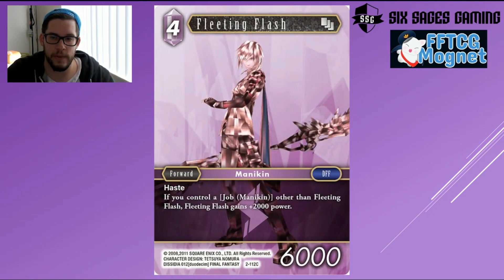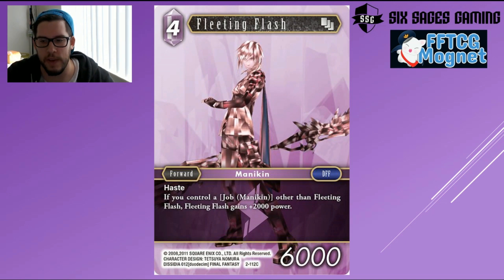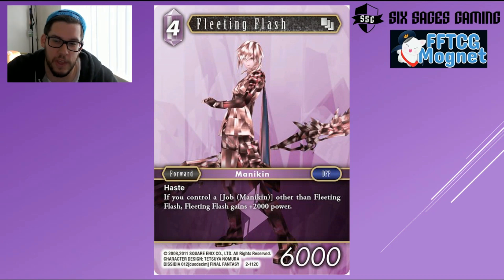Fleeting Flash — talking about more Mannequins. If you have another Mannequin it gets +2,000 power, so it's a four-drop 8k with haste. Don't forget you'll likely have the Mannequin backup giving it +2k for free as well, making it a 10k attacker with haste. I really like the Mannequin deck — it's a few cards shy of where it needs to be — but I'm going to start with Earth Lightning to combine X-Death with Opus One Golbez. I think it'll be a cute deck, though maybe not as good as just replacing Mannequins with more value forwards.